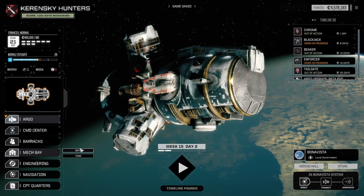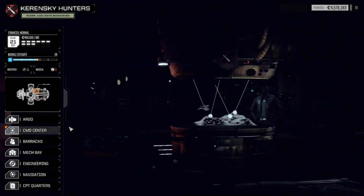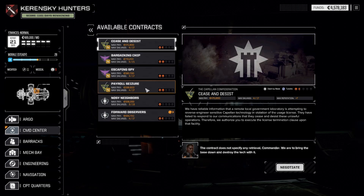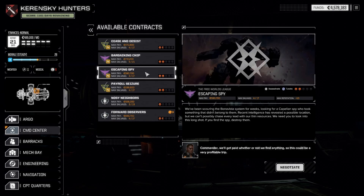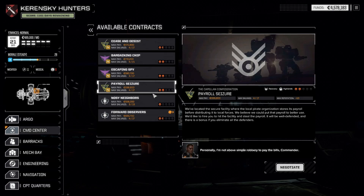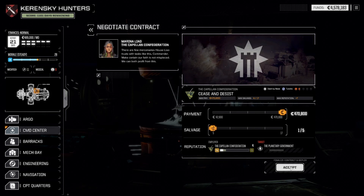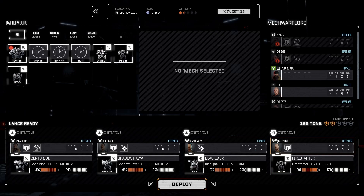We stuff these in storage, go to our mech bay, and sell those. With our cruddy pilots there are a couple of Capellan missions — they're the only ones I'm really interested in right now. There's an assassination mission here for Merrick but the problem is it's against Capellan, and our Capellan rating is at minus sixteen, so I'd like to do as much as I can to raise that. Merrick won't be a problem to raise. Payroll Seizure is a recovery — this time in the highlands. Destroy base one-and-a-half skulls — that might be reasonable.